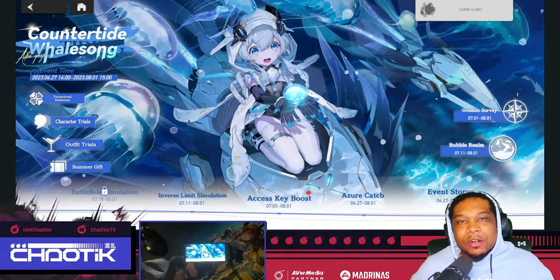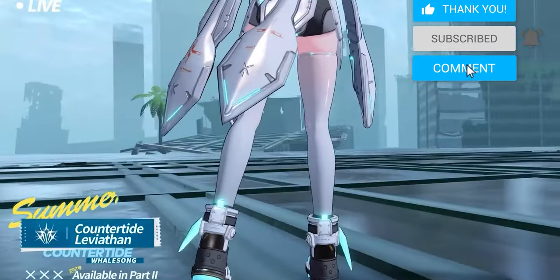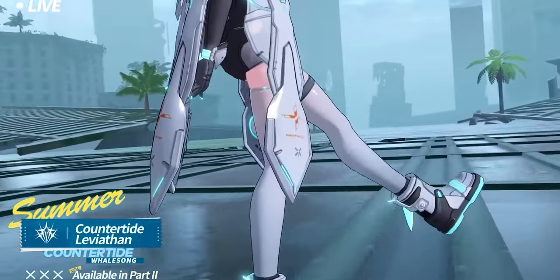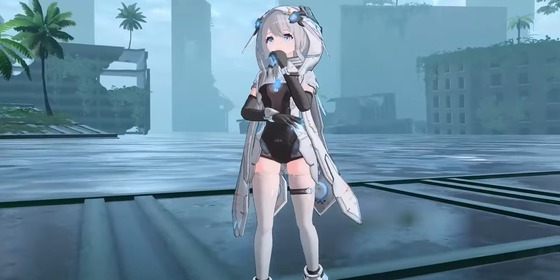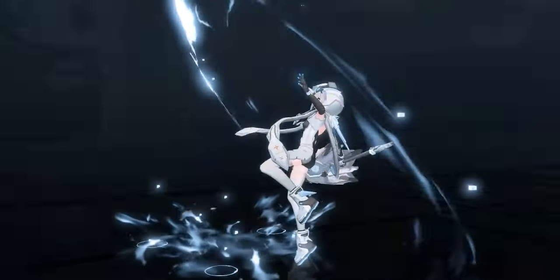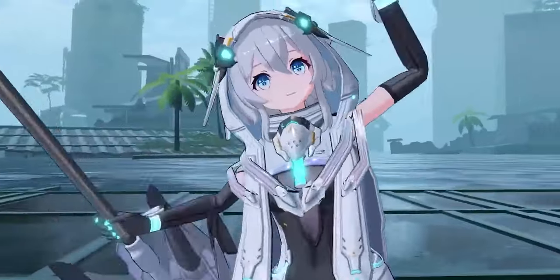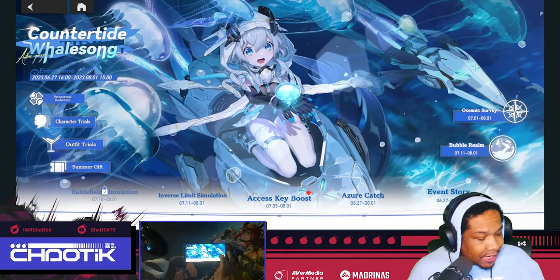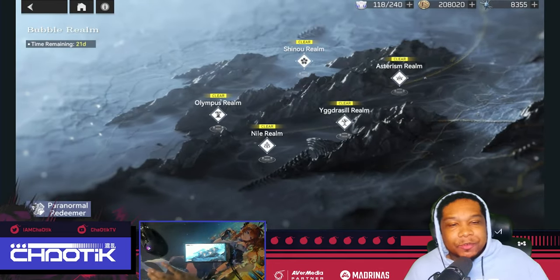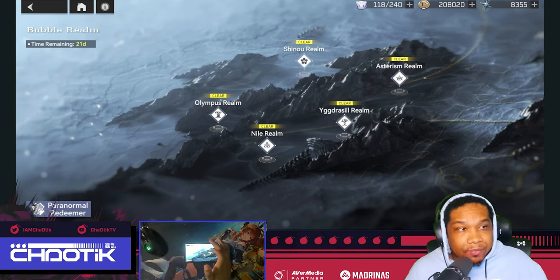We're now on the second part of the Countertide Whale Song patch where you can actually pull for S-Rank Leviathan, but that's not what this video is about. I just wanted to remind some of you because I have a feeling she's going to be important for co-op, which is coming much later, so she's not really important right now. But what is important is this Bubble Realm. After you've completed every single one of these, you'll be able to farm them.